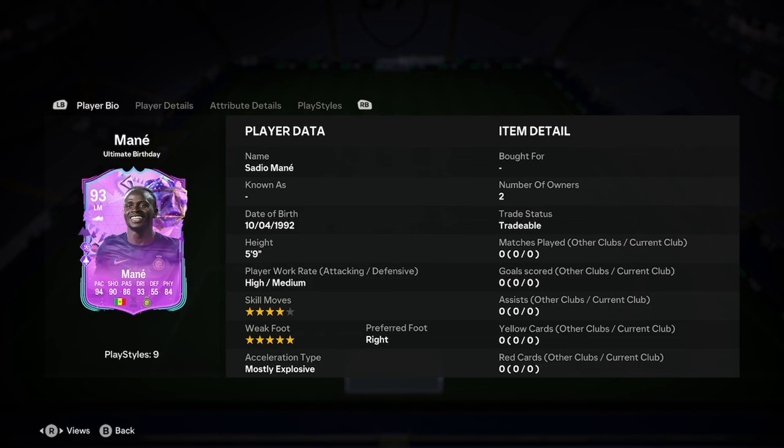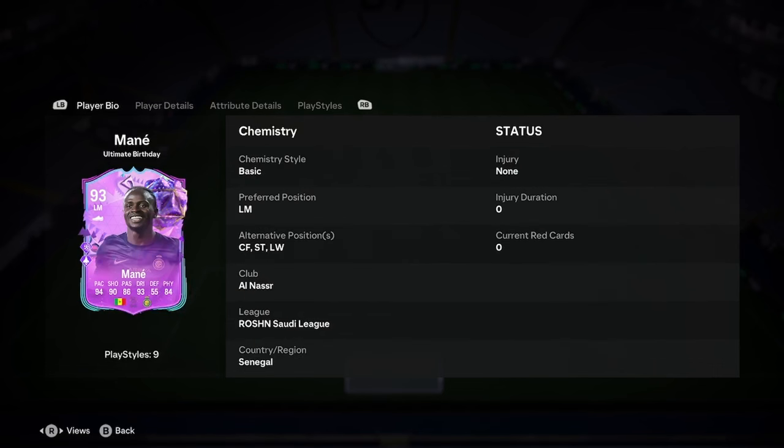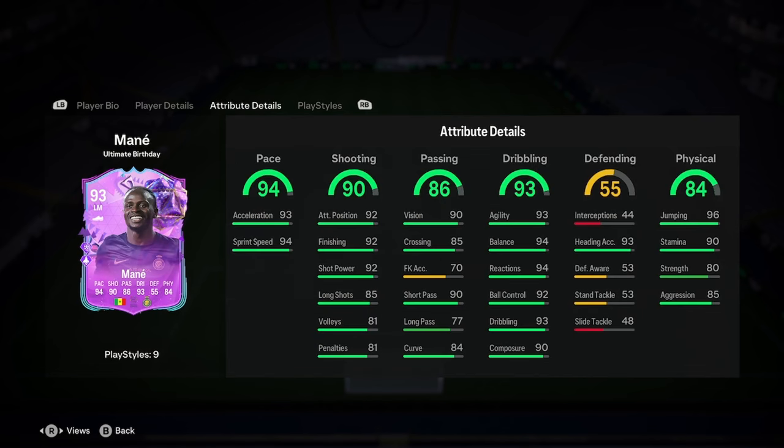Sadio is 5'9", high/medium work rates, 4-star weak foot, 5-star skills — I think there's a 5-star skills version as well. He's right-footed, mostly explosive. He can play left mid, which is his base position, left wing, or striker. It could be a little bit difficult considering he's from the Saudi League and Senegal, but not impossible because there are some Saudi League cards around.